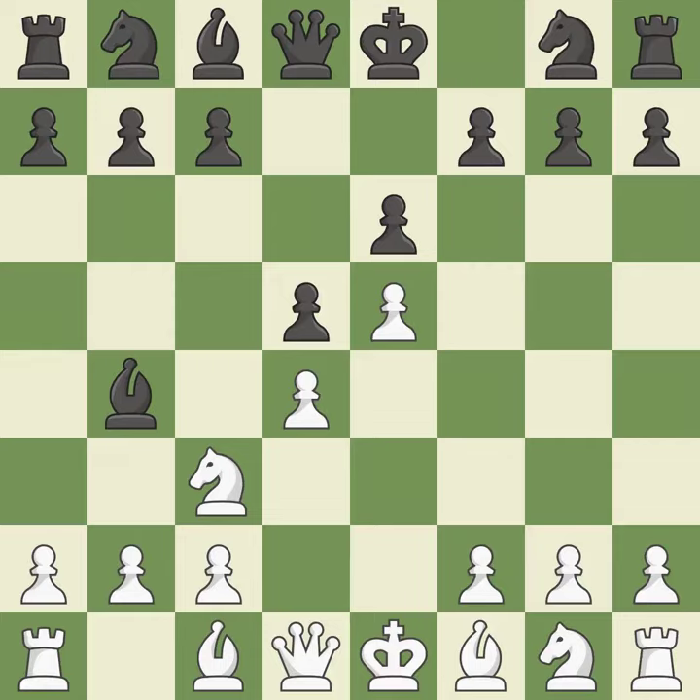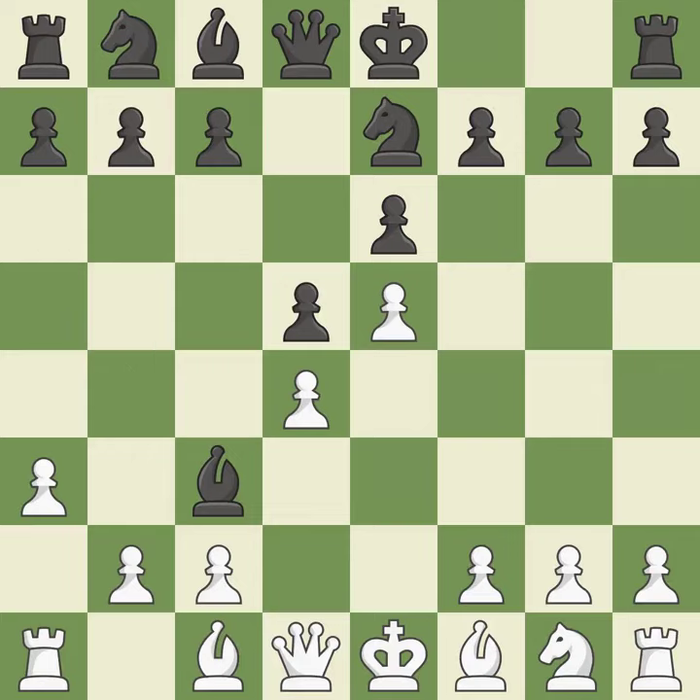E5 closes the center and attacks the important d6 and f6 squares. Ne7 develops the knight and prepares castling. A3 forces the bishop to decide — exchange or retreat. Bxc3+ captures the knight and forces White to double their c-pawns in exchange for the bishop pair. Bxc3 captures the bishop, supports the d4 pawn and opens up the b-file. B6 prepares to develop the light-squared bishop to a6 or b7.